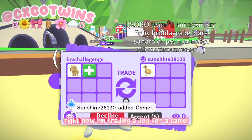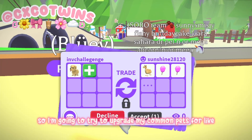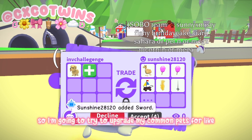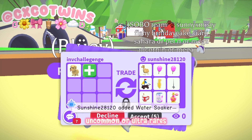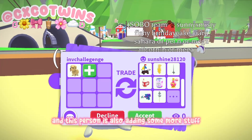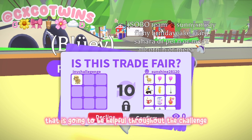Right now I'm trading a dog for a camel, trying to upgrade my common pets for uncommons or ultra rares. This person is also adding some more stuff that is going to be helpful throughout the challenge.